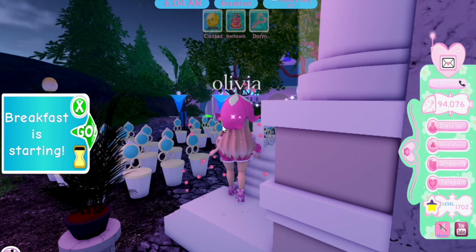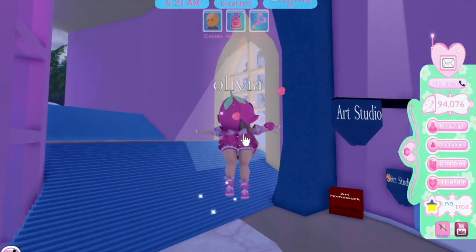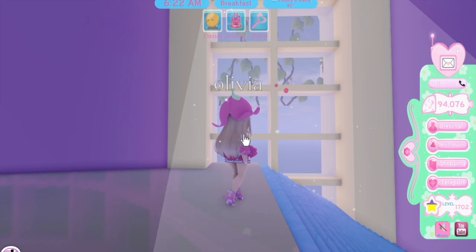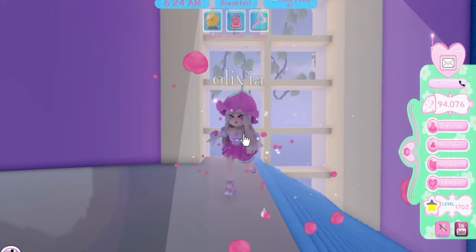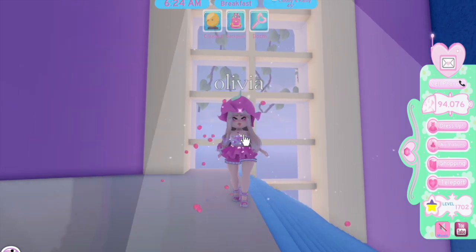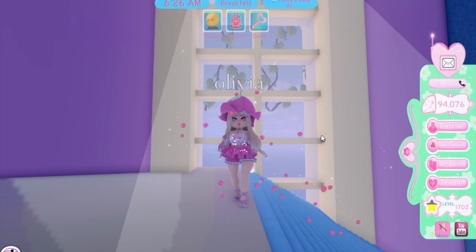Our next location is back inside the castle, going towards the chemistry and art classrooms. At the window here — I know this spot is totally random — but the way the light comes through the window is definitely beautiful and a great place to take a photo. That's our last spot in the new campus.